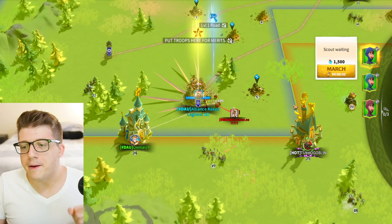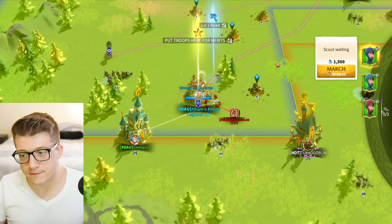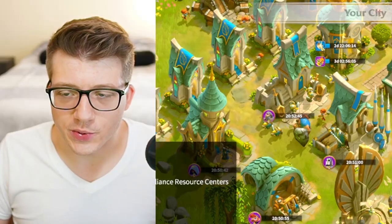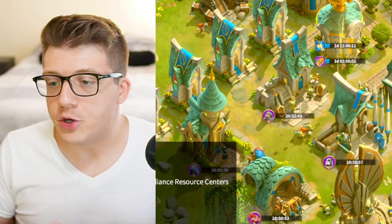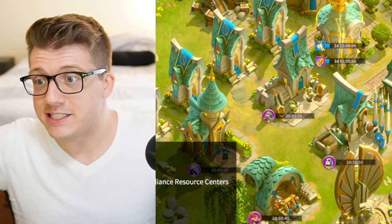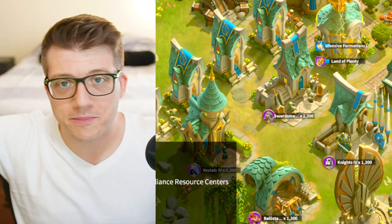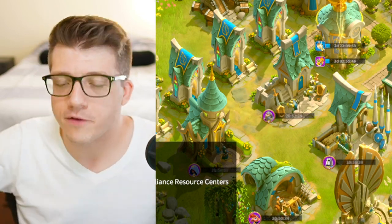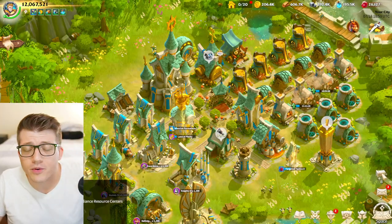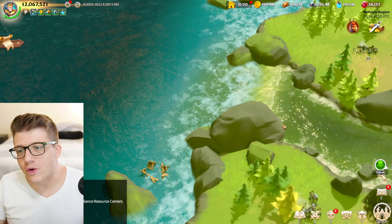Next up, you have the ability to send out a scout and leave it in a location for 60 minutes — one full hour. This is amazing for clearing the fog of war. In Rise of Kingdoms, you can only leave a scout in one place for maybe five to ten minutes. But 60 minutes means you can send them out, they walk for 20 minutes, sit there for another 60, and you can actually go do something and come back with your scout still chilling there. It's so simple — just change the number on the back end from five to sixty.